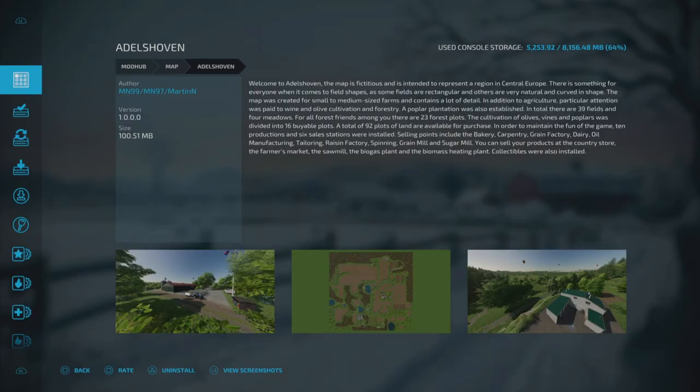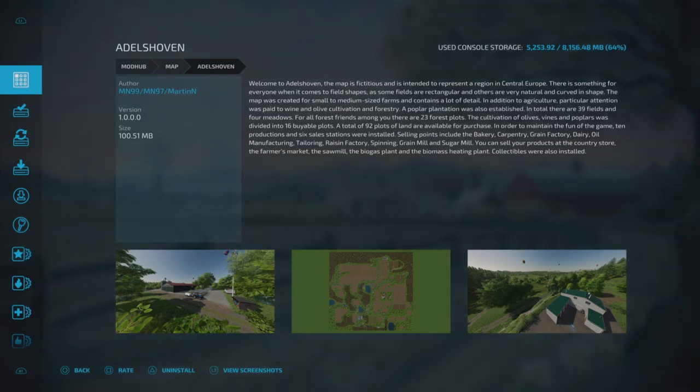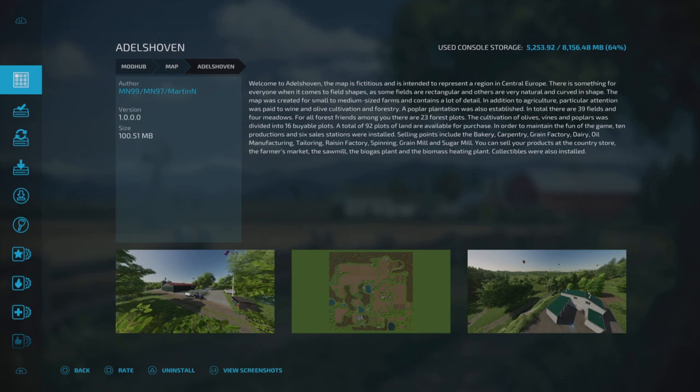This is Adelshoven by MN99, MN97 and Martin N. It's 100.51 megabytes to download. The description says welcome to Adelshoven — the map is fictitious and is intended to represent a region in Central Europe. There is something for everyone when it comes to field shapes, as some fields are rectangular and others are very natural and curved in shape. The map was created for small to medium sized farms and contains a lot of detail. In addition to agriculture, particular attention was paid to wine and olive cultivation and forestry.